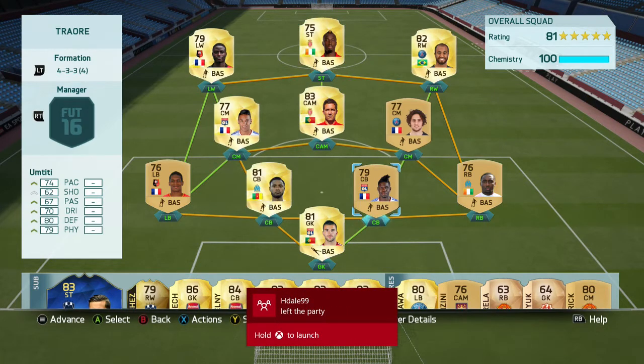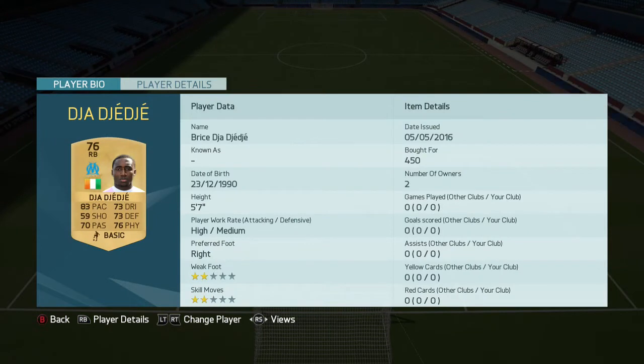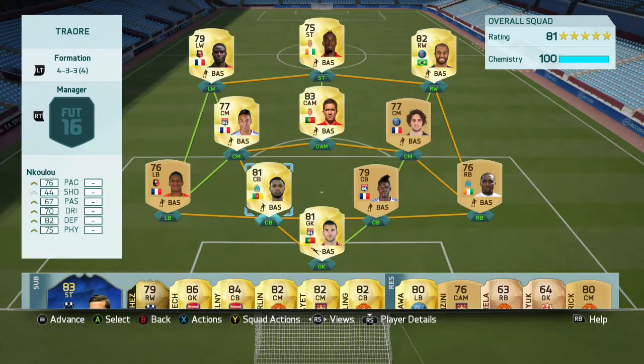We've got him in a decent Ligue 1 team — nothing too expensive, nothing too outrageous, just a few decent players. Rapios, who's apparently pretty decent — I haven't gone for him just because if I'm building a Ligue 1 team, I wanted to make it look good and he's a non-rare. We've also got Umtiti and Nja Njeje, who I picked up because he looks pretty decent — he's only 5'7", but you don't really need strong fullbacks. Pretty much just a solid little Ligue 1 team, with big old Lucina Traore up top.